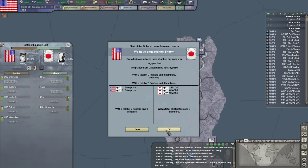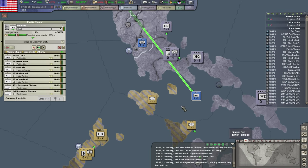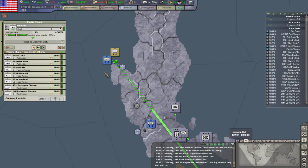Engage the hostile navy. Some CAGs are fighting. I have more ships, but they actually have two capital ships — two aircraft carriers. But we've got the 5th Navy coming in here.